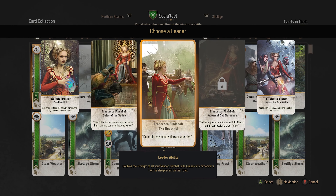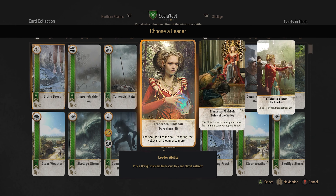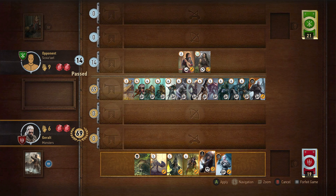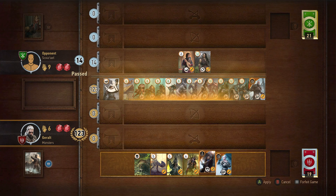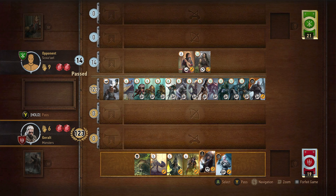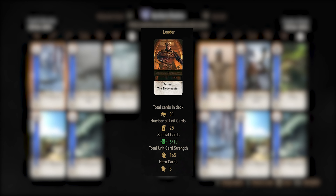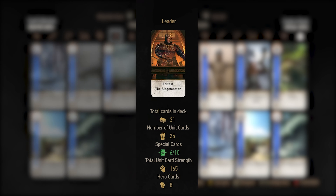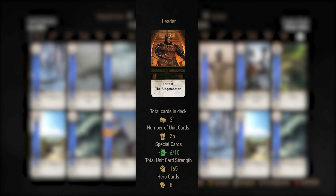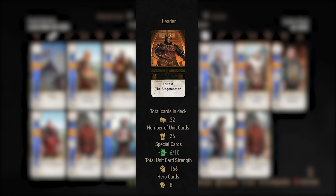Every deck will have one leader card, and both you and your opponent can play this during the match. The leader card's special ability can only be activated one time during the entire game, so please keep that in mind. It's also important to note that each deck must have a minimum of 22 unit cards and a maximum of 10 special cards. You will not be able to proceed with a match unless you meet these basic requirements.